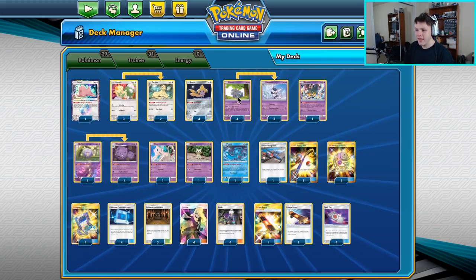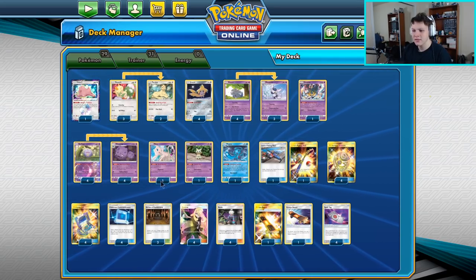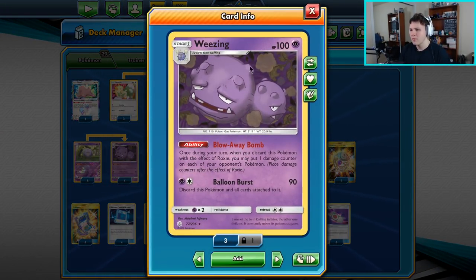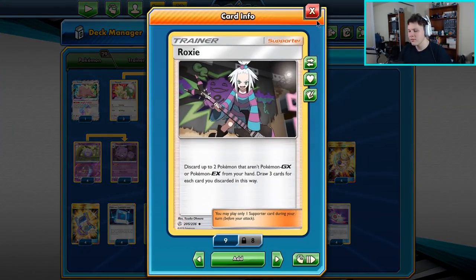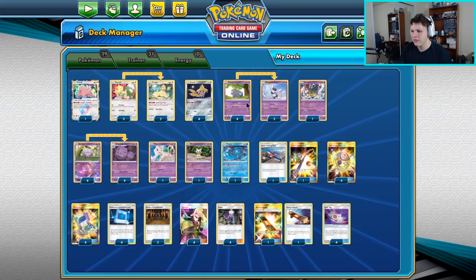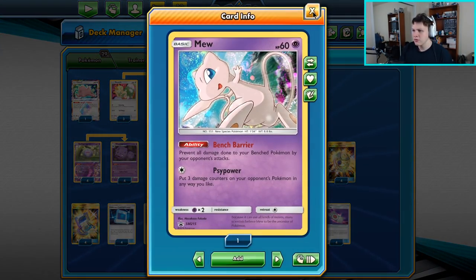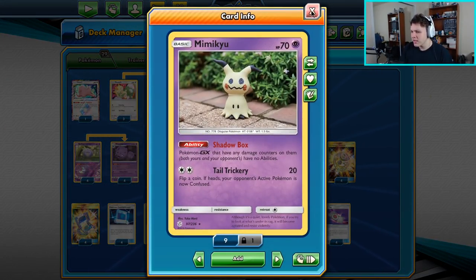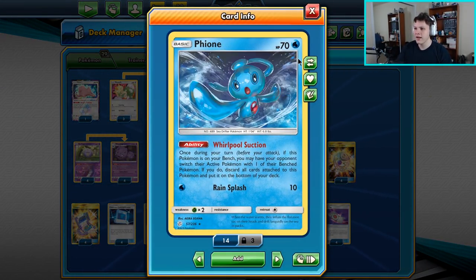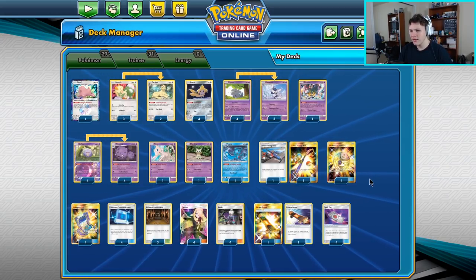Today we're playing some games with a Caturday deck I came up with on stream, based around the Roxy engine. We've got four Roxies, four Wheezings, four Coughing — trying to do as much as possible with the Blow Away Bomb ability on Wheezing and Coughing comboed with Roxy. The rest is pretty standard: a 3-2 Persian with one Ditto, a 4-3 Meowstic/Espurr line, one Giratina, one Mimikyu to shut off abilities mainly for Mew, and a Phione so we can push their active to the bench and knock it out with Espurr once it hits the bench — useful since our main attacker is Psychic.